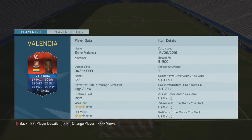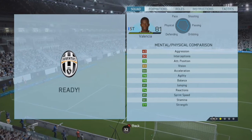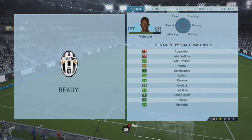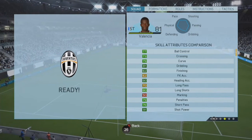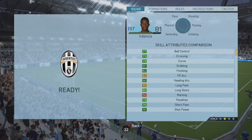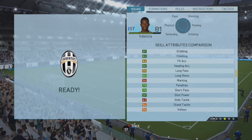Honestly, the stats on him just look very tasty — three plus 80s and two decent 70s. In-game stats: 85 speed, 88 acceleration, 90 stamina, 77 strength, 78 agility and balance. 81 dribbling, 82 finishing, 90 heading, 80 long shots, 79 penalties, 76 short passing, 91 shot power — which is not really that evident at times.